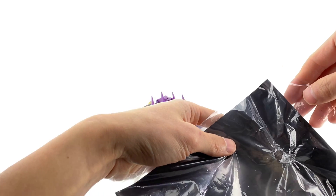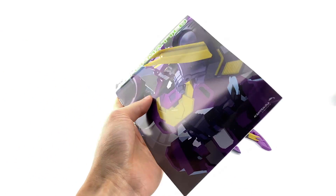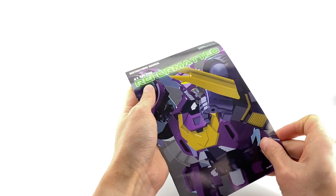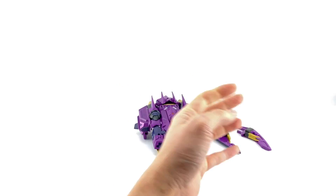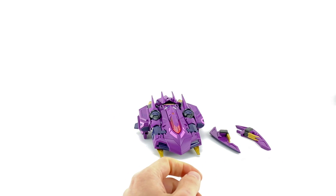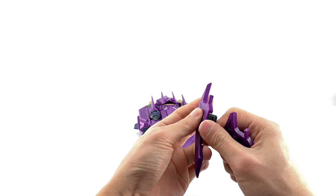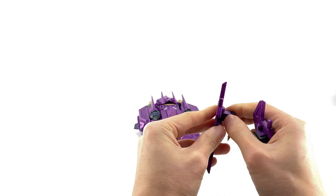Out of packaging we get the standard clamshell and a set of instructions. This time it doesn't come with a comic — it's more of an early release, so you should be able to get this down the line. He does come with his plastic stat card as usual, and what appears to be only two accessories — actually four, because each is a removable set of claws.